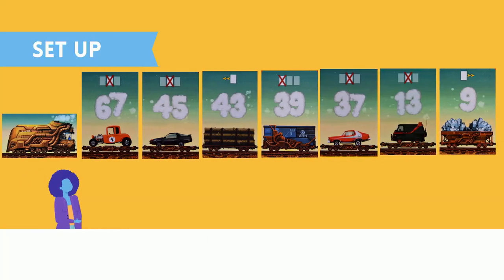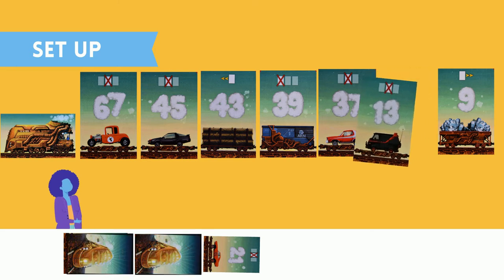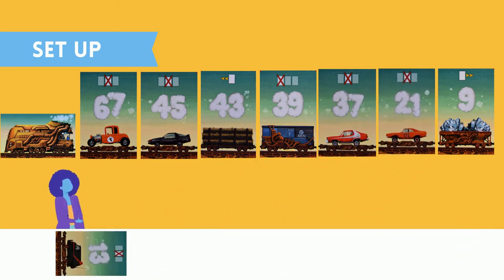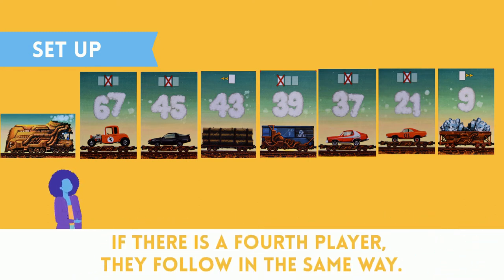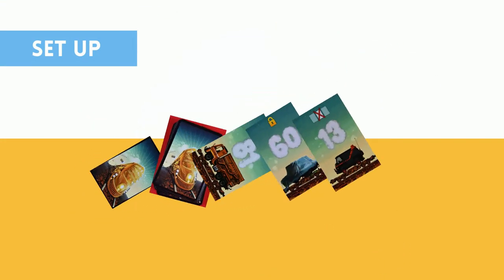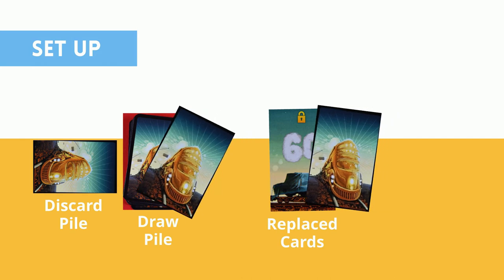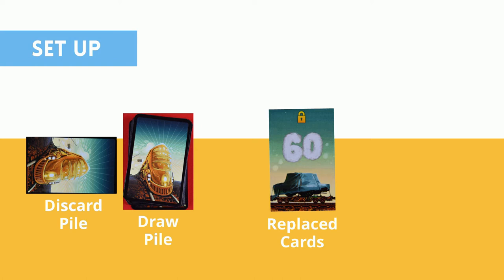The third player follows suit, choosing one of the three cards drawn; the other two go face down next to the draw pile. The replaced card goes face up next to the draw pile. The fourth player does the same. If at any point the face-up cards have two cards with the same symbol on them, both of those cards are removed, flipped over, and placed on the face-down pile next to the draw pile. This completes the setup for the game.